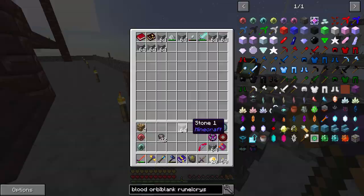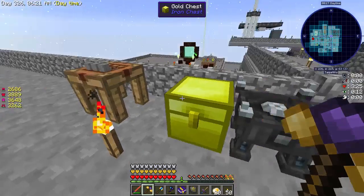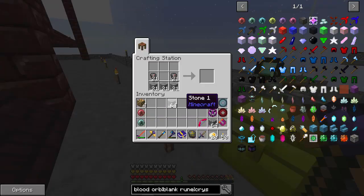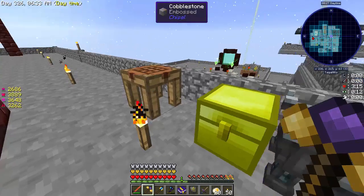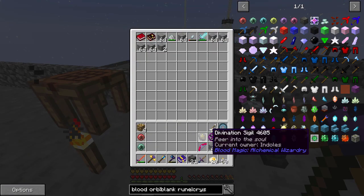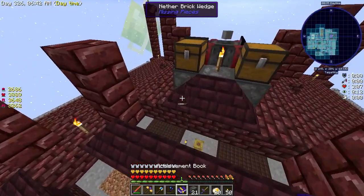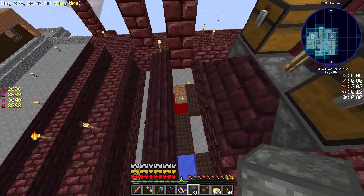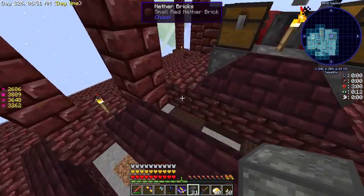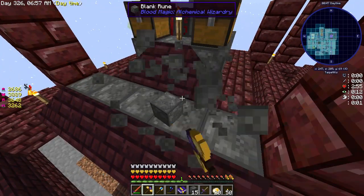First thing we need to do is make a ton of blank runes - blood runes - actually they are called blank runes. These are your building blocks for the altar. They go here. We can upgrade the runes - for example, we can make speed runes, which require more blank slates, some stone and sugar, and these make things go faster. There are displacement runes and a bunch of different runes - I'll talk about what they do if we end up using them.